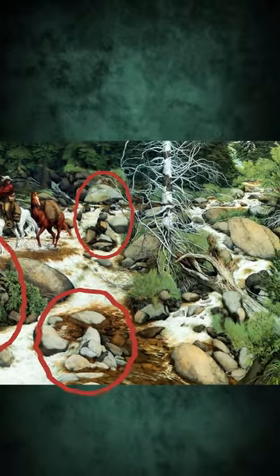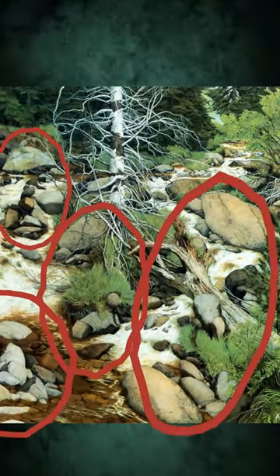Look to the right of the bottom face for two green faces made of rocks and grass. If you're struggling, try holding the picture further away or squinting.